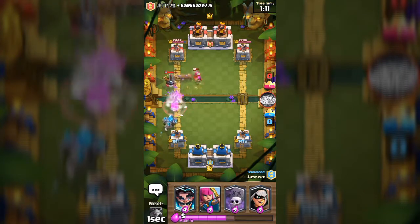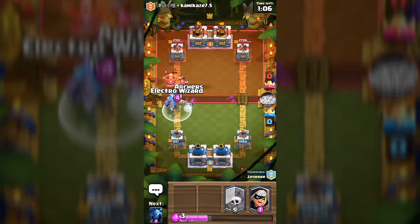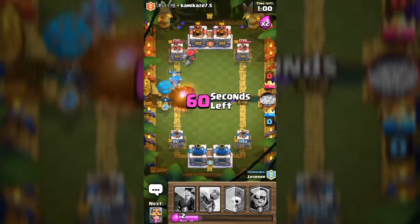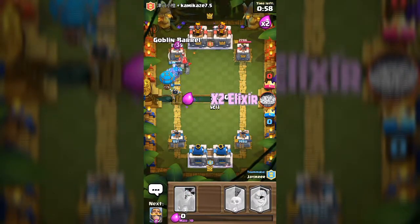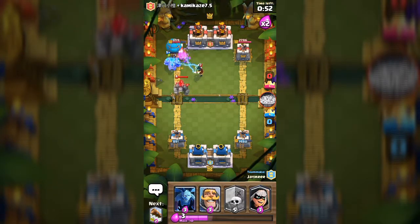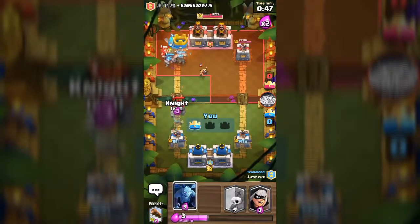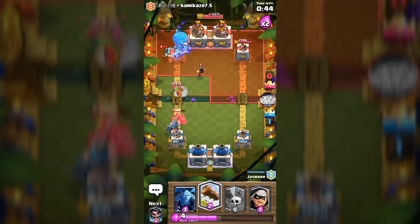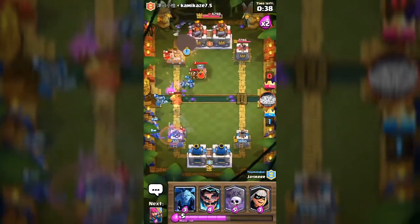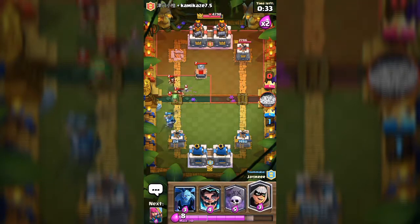We're gonna throw in the electro wizard and the archers — please take them down! That looks good. This is what we want guys — the balloon hasn't even touched the tower. We need to defend from this creature though. The mini Pekka is helping — good.